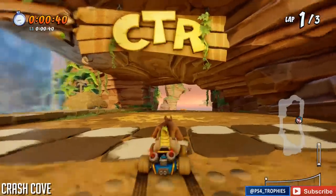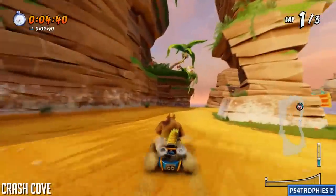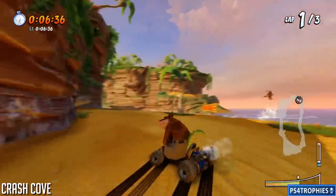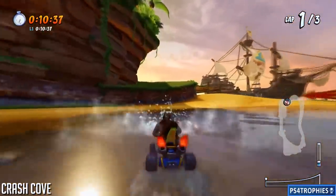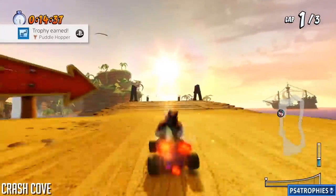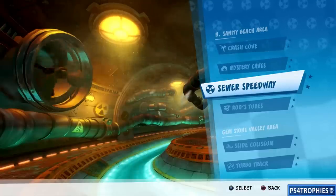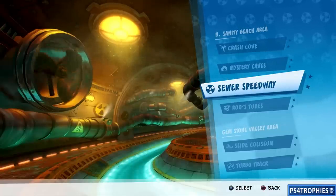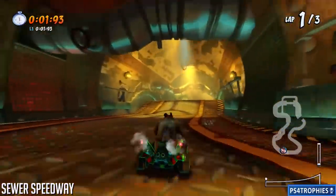We're going to start off in Crash Cove. Our first shortcut is going to be after the first corner. You need to build up a lot of speed — do power slide turbos to get a little jump turbo. At the edge of the water there's a lift you can use as a jump. You have to be going fast and hit that jump at the right spot.